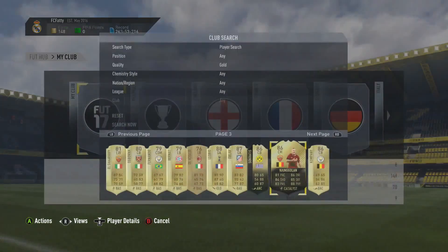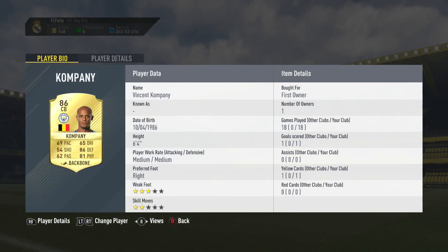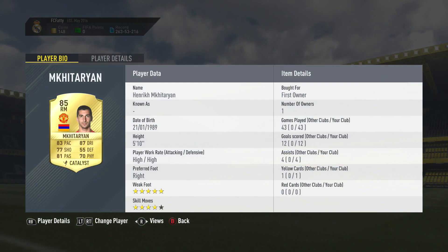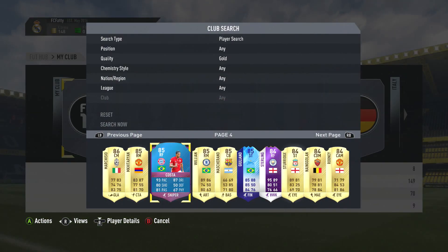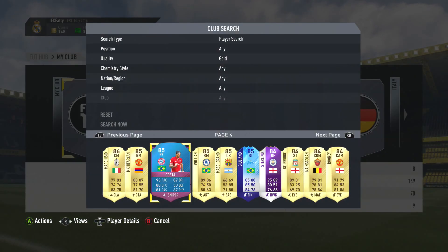I've got Vincent Company who I packed recently — he's really good, I do like that card. Then there's Marchisio who I've used 11 times — he's one of my new favourite free kick takers, his knuckleball free kick is absolutely mad. I've got Miktarin who was my first ever walkout in an untradable pack. Then there's this Cost card which technically isn't tradable but isn't from the pack pool — I got it from doing the SBCs and it cost me around 300k.